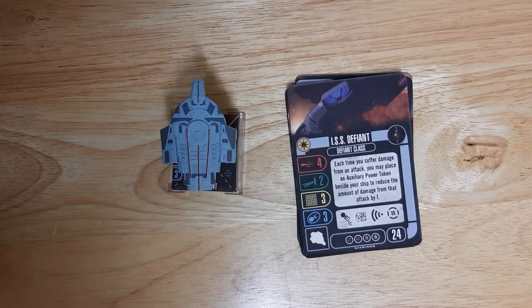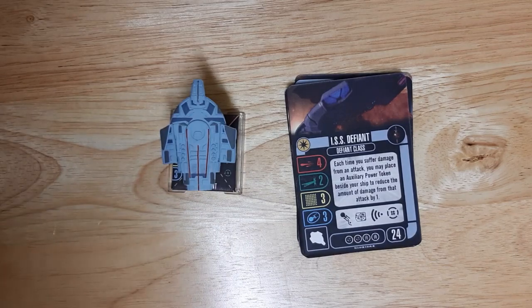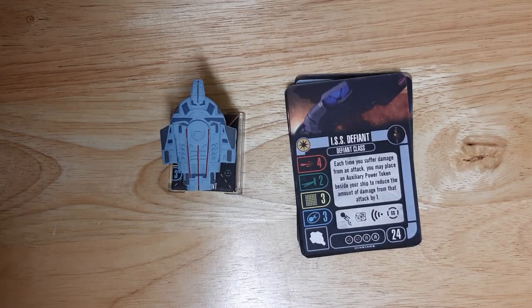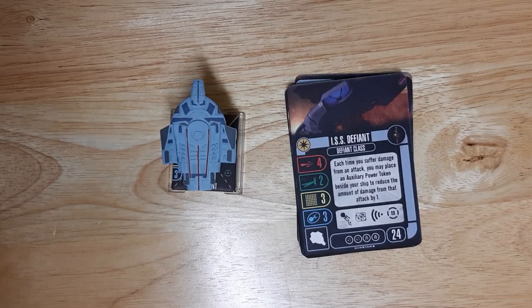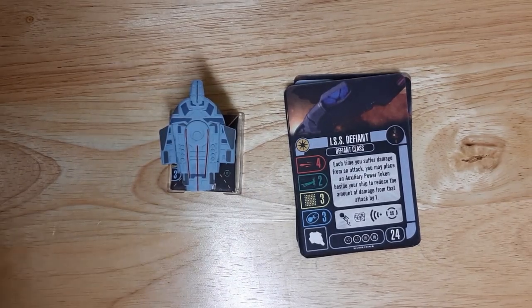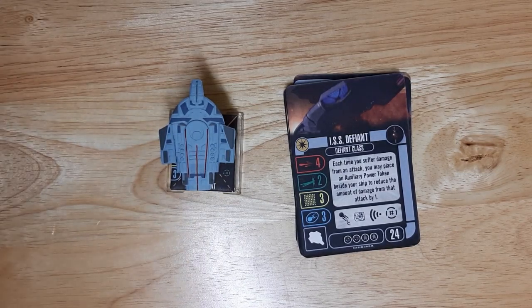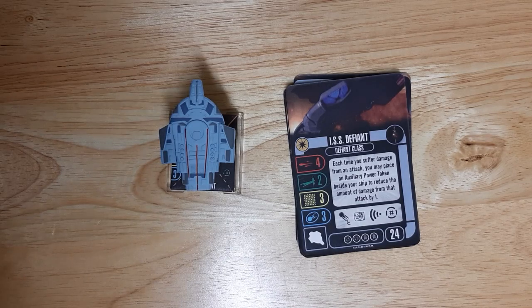Hey everybody, it's TJ again with the A Good Day to Roll dive blogs, coming back with more 12 Days of Trekmas — I think it's day 8, sorry I'm behind. My purpose with these little reviews is to look at ship packs prior to the faction packs that started coming out in 2017, and determine if they still have a place in the current game environment. There's been a lot of power creep in Attack Wing since then. Today we're looking at the ISS Defiant, the mirror Defiant.